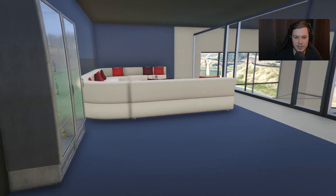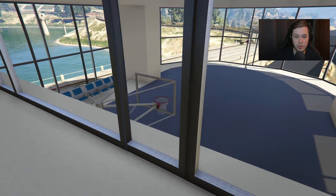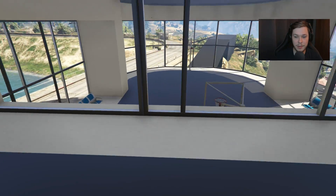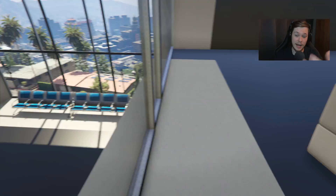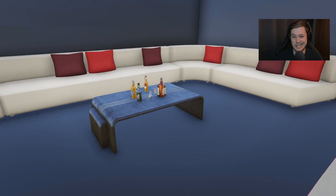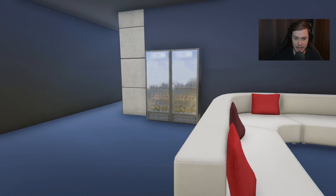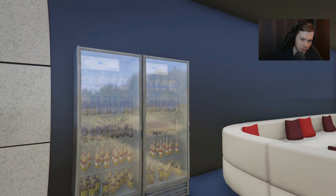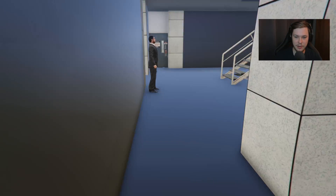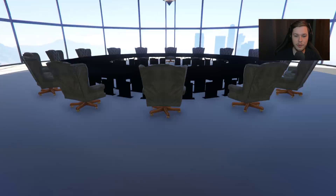Down here first is the upstairs area of the basketball court, so you can actually drink some beers and watch basketball from up here if you want. There's a big couch and some drinks set up — pretty nice viewing area.